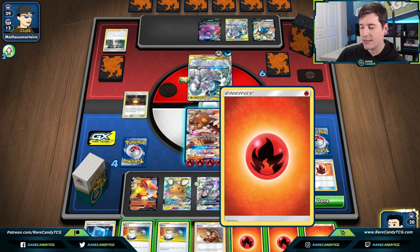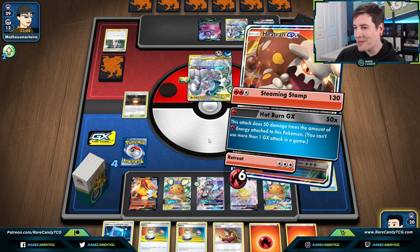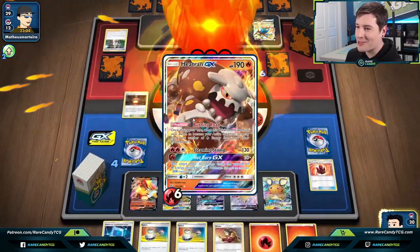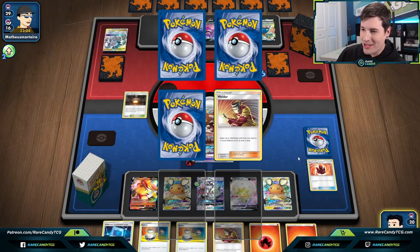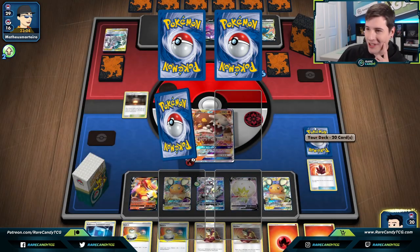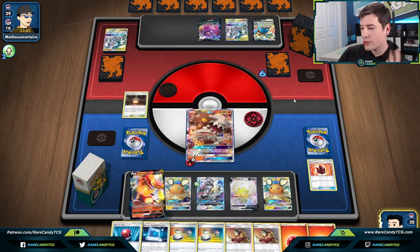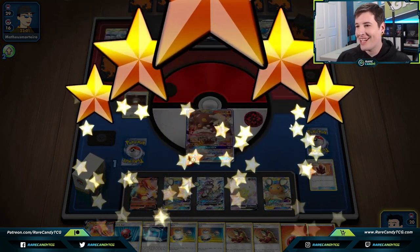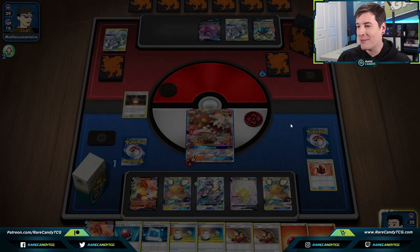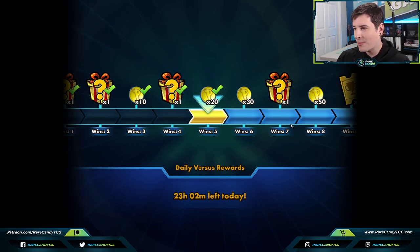We go for the Hot Burn GX. I know it's supposed to be a Centiskorch VMax video, but sometimes Heatran just gets you where you need to go. Cherish Ball, Welder, Centiskorch V — that's fine, we can work with this. And we get the victory screen. I don't blame them — we had an insane amount of pressure and it was kind of hard to come back from at that point.